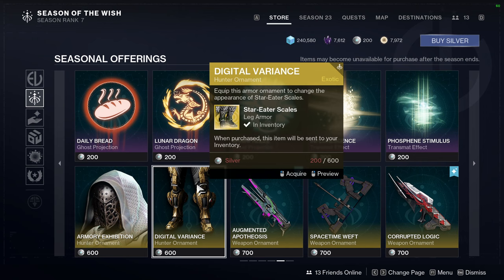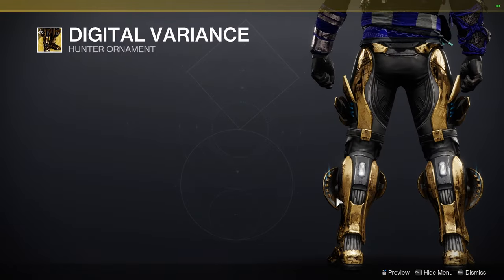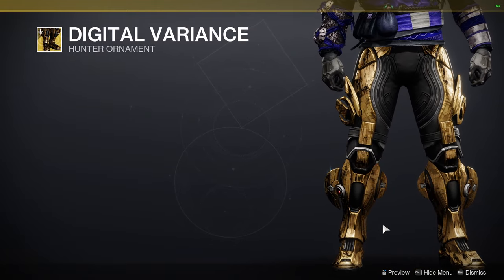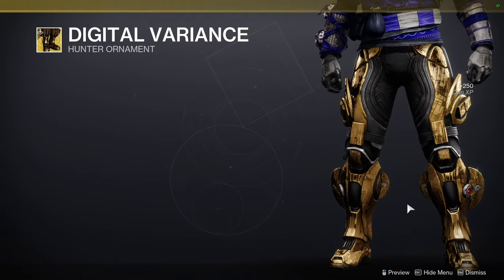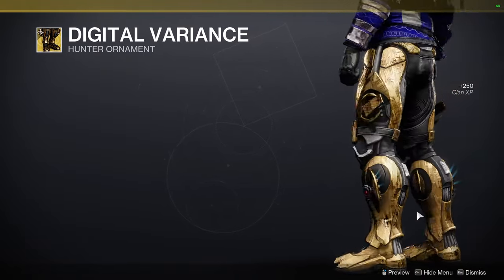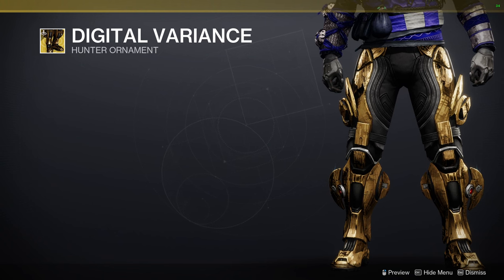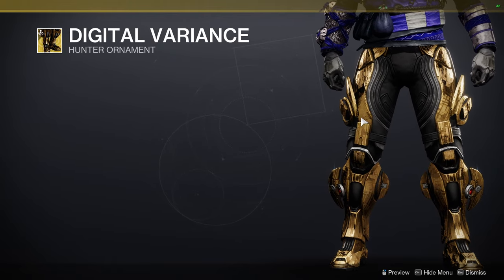For the other ornaments — Star-Eater Scales digital variant — I definitely think this looks super dope, I'm for sure going to pick it up. It's symmetrical, which you always love to see. My only gripe is that Hunters don't really have good Vex pieces. The Vault of Glass set that Hunters got doesn't look very Vex-y — I think the helmet is the only good piece, and that's literally a Vex helmet.